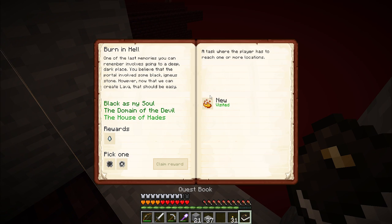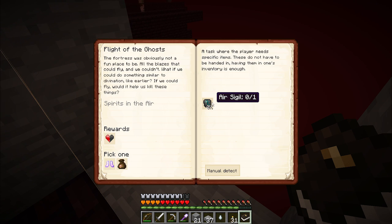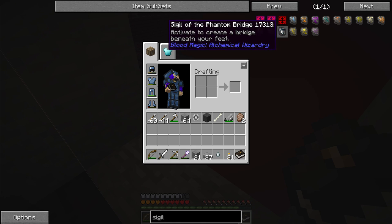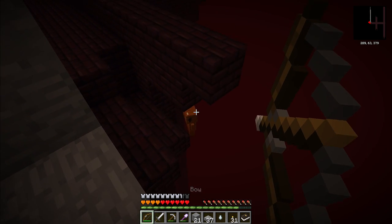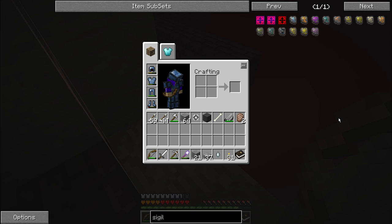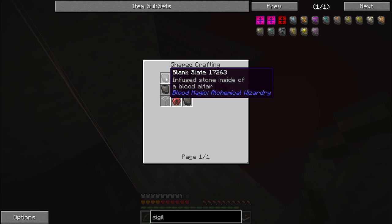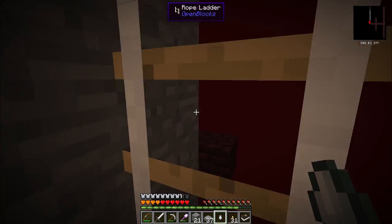Let's take a look at the quest book. Visited - I get my reward here and one of two single-use safari nets. I have no idea which either of them is going to give me. We'll take the one on the right. Next step: Flight of the Ghosts - it wants me to make an air sigil. The air sigil is going to use up that ghast tear, my weak blood orb, glass, and some blank slates. I am going to take all of this back home and get the heck out of the nether.